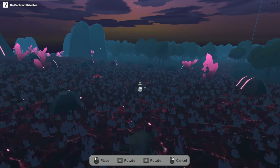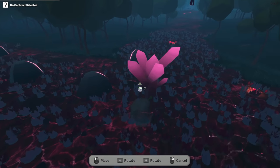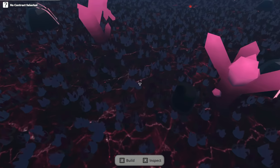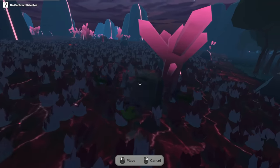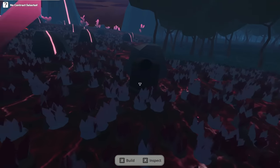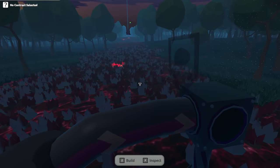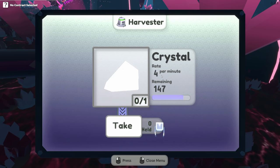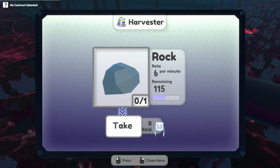Let's put one miner on the crystal and one on the rock here, and see what they get going for us. Let's get down in here and bring these out. Okay, so there's a rock miner and a crystal miner. Crystal rate: four per minute, 147 remaining. Rock rate: six per minute, 115 remaining.